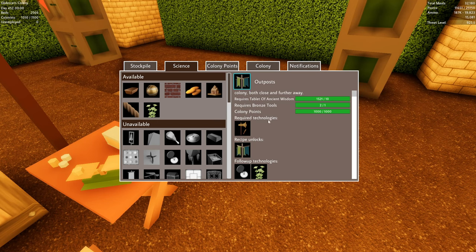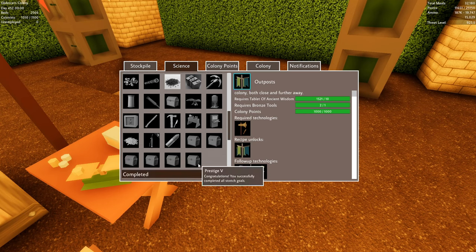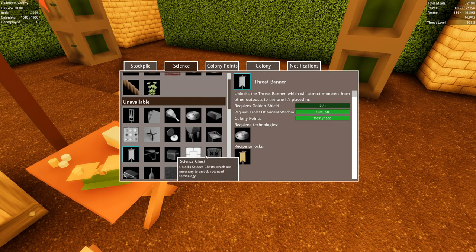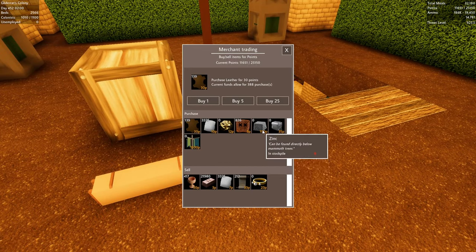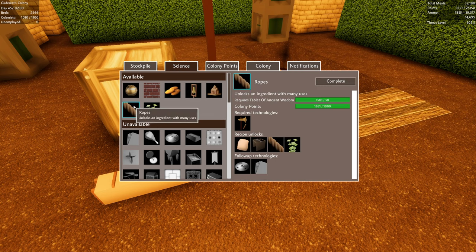Several comments mentioned that with our high threat rating, outposts are going to be very challenged to survive without strong defenses. I thought there was a threat banner — there it is. The threat banner attracts monsters from other outposts to the one it's placed in. We want all the monsters coming to our main base. To get the threat banner we need a jeweler. The jeweler needs brass and ropes, so we need brass which requires zinc — 100 points, let's buy it.